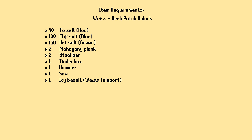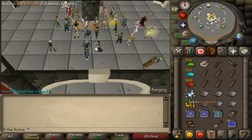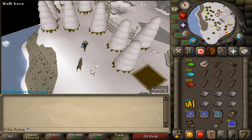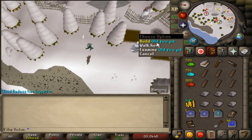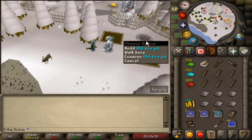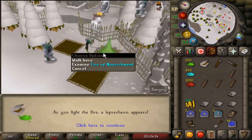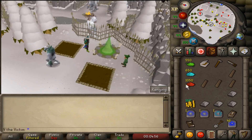The first brazier we're going to unlock is the one at Weiss where the quest ended. For this you'll need 50 red salt, 100 blue salt, and 150 green salt, as well as the basic materials to build the brazier, and you'll probably want an icy basalt, which is the teleport to the farming patch here. When you arrive, simply left click the old fire pit to build the brazier. Once you've done it, you can use the farming patch here as much as you'd like.